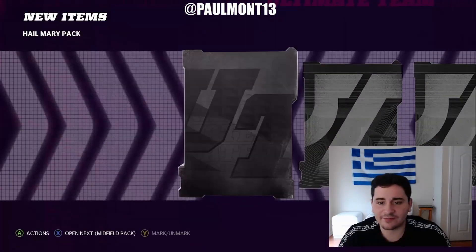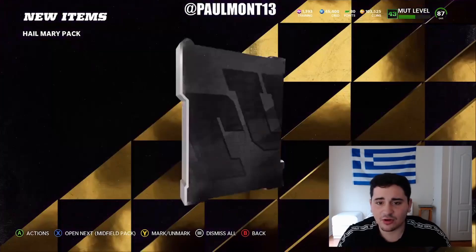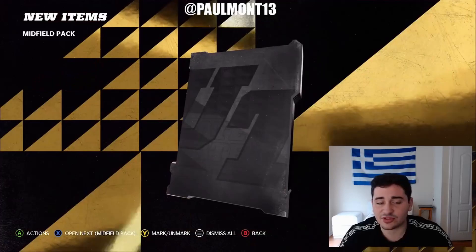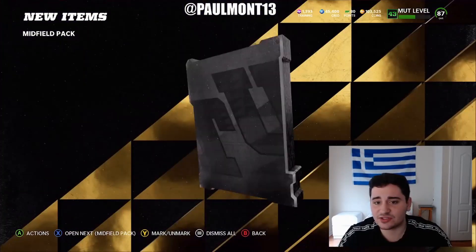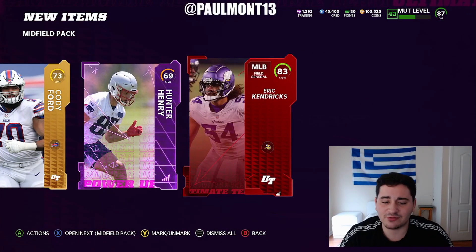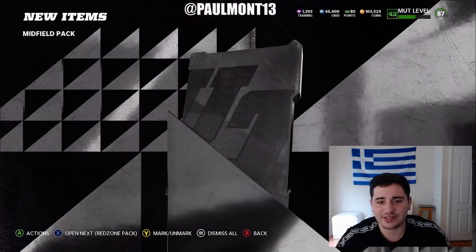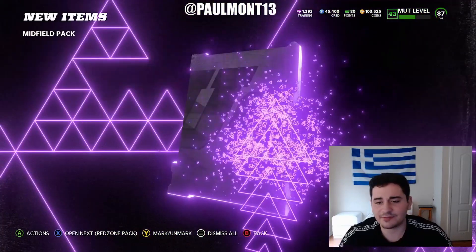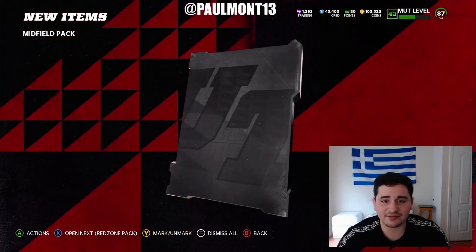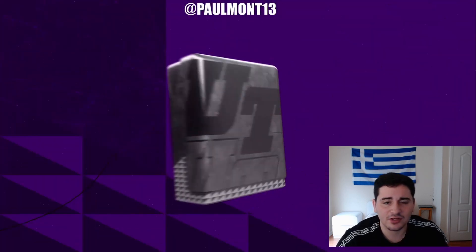Hail Mary pack — no good right there. Let's see our second one. Hail Mary packs are never really good. Honestly, midfield packs are a little bit slept on — they're pretty fire if you ask me. Team of the Week is still not out, so we're going to put this at the start of the video, then get into the coin-making method. Elite in the midfield — midfield always blessing with something. Nice little 83 Eric Kendricks right there. 82 Darius Slay, which is good because he just got Team of the Week, so that could go for a little cheddar.